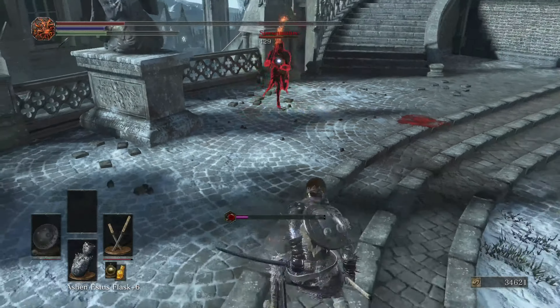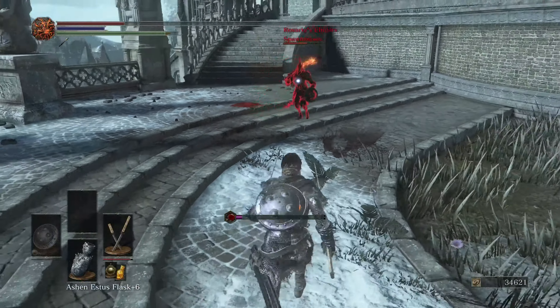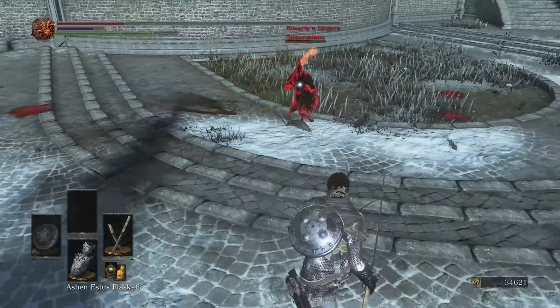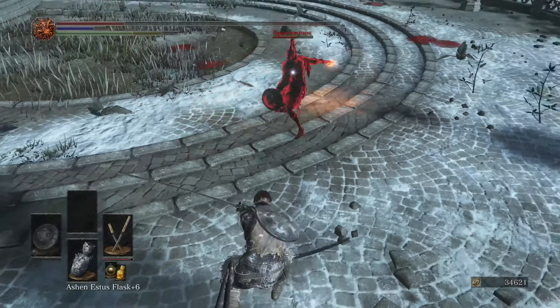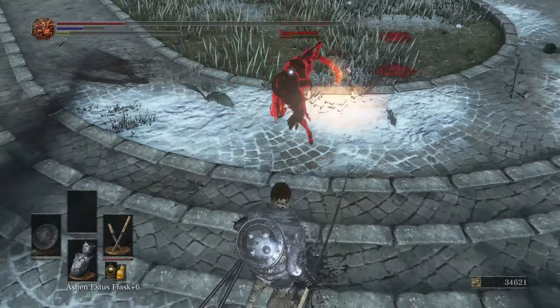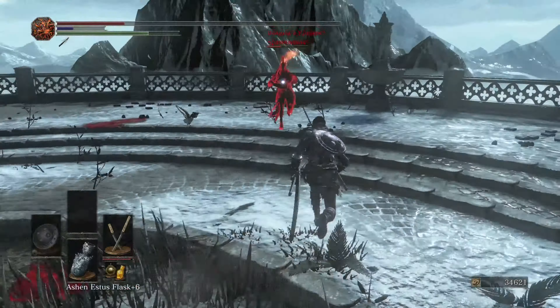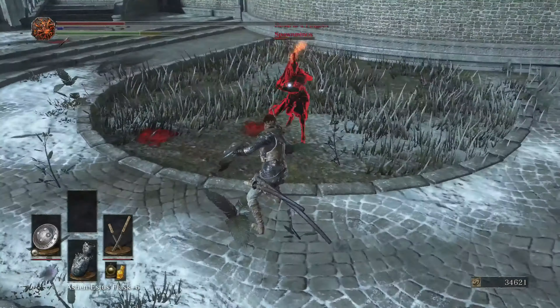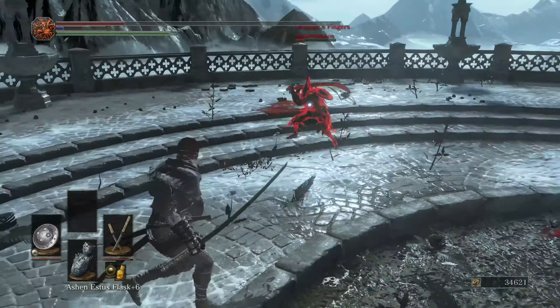The next thing is parry punishing. The weapon art and jump attacks are what you're going to be using for punishing parries. You need backstabs too, but it's just not where the weapon really shines. So if you know the person is going to parry, throw a weapon art and stun lock them to get a ton of damage in.